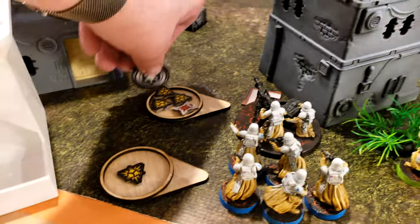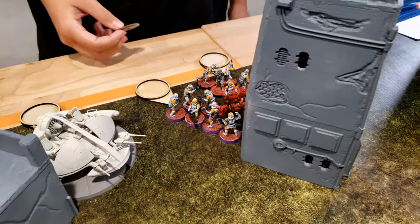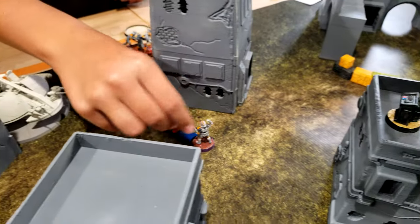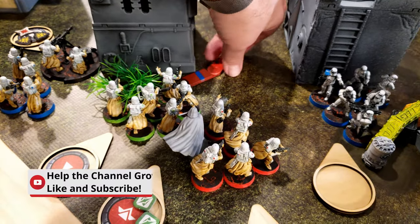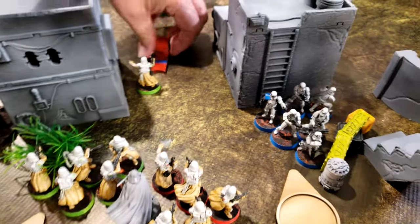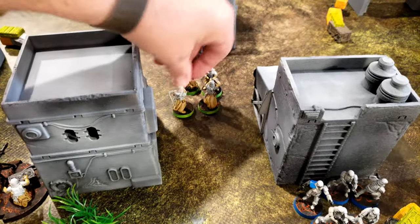The E-Web activates but must roll for suppression, scoring one off — dropping to two, which still leaves it suppressed. With only a single action, it takes a standby. A core card is drawn; Snow Troopers do a full sprint to hopefully reach the middle building and intercept transmissions. The flame troopers surge forward to take up positions.